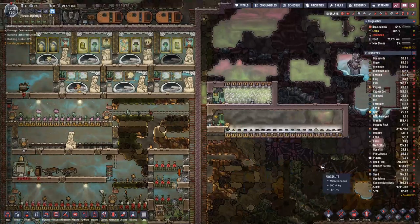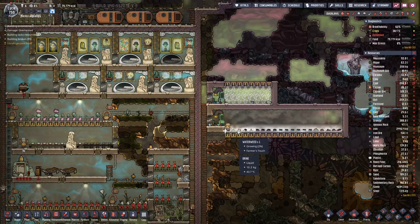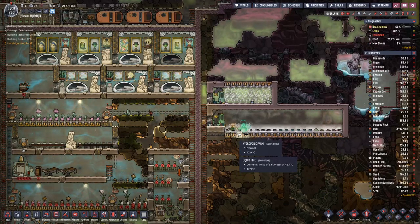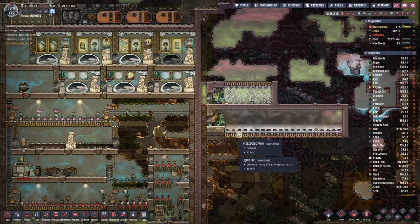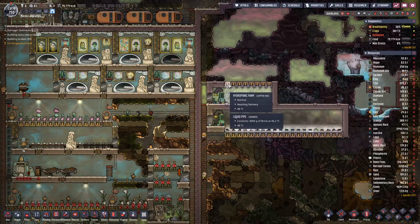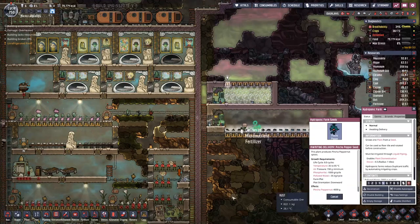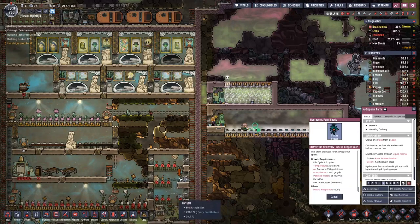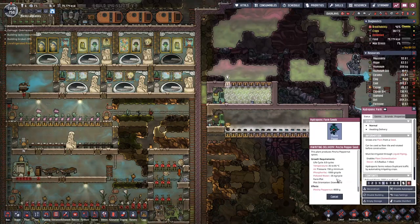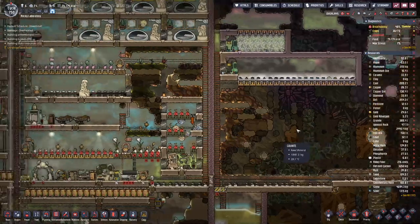We should see some progress here. Of course on here we need bleach stone, so this farm will work as long as we have bleach stone. This farm, as long as we have phosphorite, should not be a problem because the drag plates produce phosphorite. We will probably run out of polluted water first, but we will see.